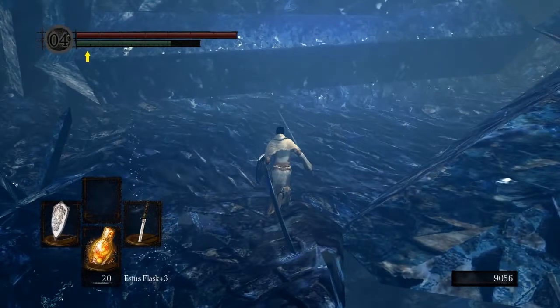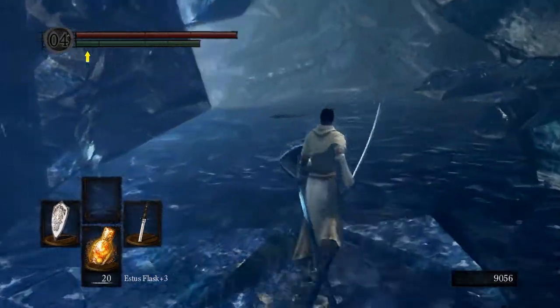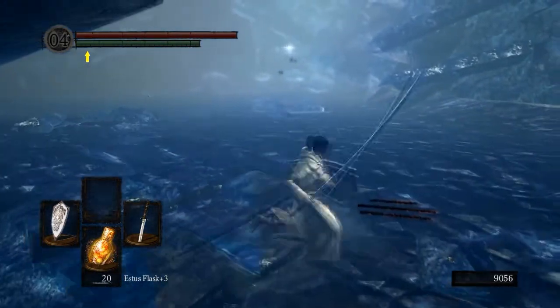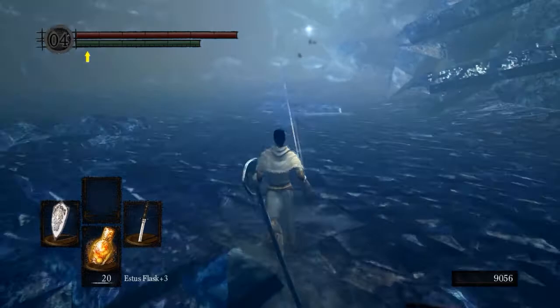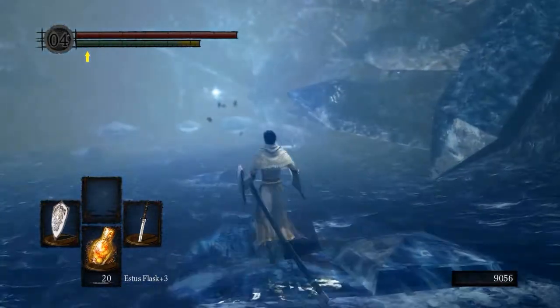There's a Soul of a Hero or something down there, but you'll aggro the Moonlight Butterfly if you go there. There are two ways to do this: you can run through all these clams here and trigger the boss, then save and quit — or you can kill the clams, because you may want to farm for Twinkling Titanite, which I'm actually going to try to do.